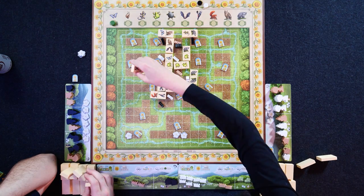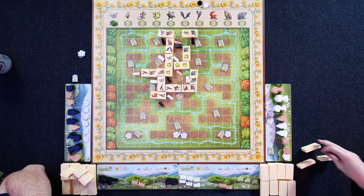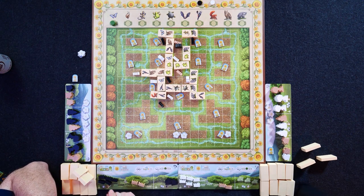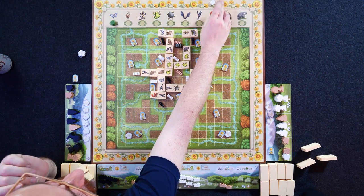I love how we were going aggressively straight down and then took a little side quest. You put that on the tile? Give yourself a point. I'm going to go over here, put this down, and get three points. Your turn.